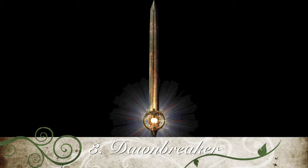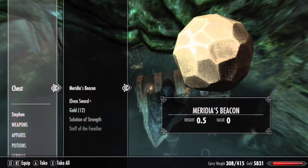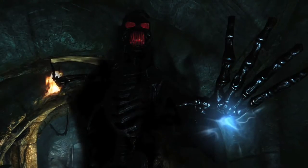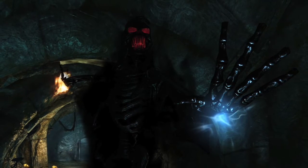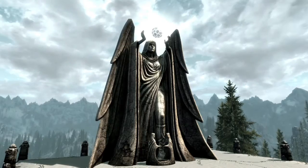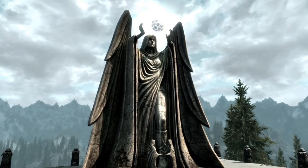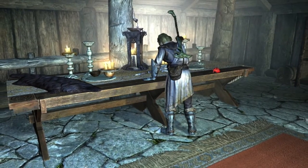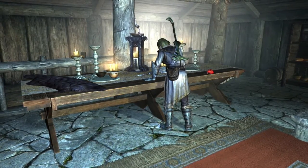Number 3: Dawnbreaker. Once the Dragonborn has reached level 14, a radiant gem called Meridia's Beacon can be looted from random chests around Skyrim. After obtaining the gem, you will hear the voice of the Daedric Prince of Life and Infinite Energy, Meridia. This will start the quest The Break of Dawn. Meridia will instruct you to find her shrine west of Solitude and purge the undead beings from her temple. After returning light to her temple, the Dragonborn is lifted into the heavens to meet Meridia herself and will be gifted with Dawnbreaker — a unique sword that burns the target for 10 to 15 points of damage and, when attacking undead, has a chance to create a fiery explosion reducing them to ash.